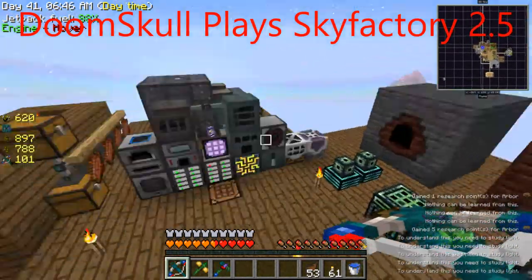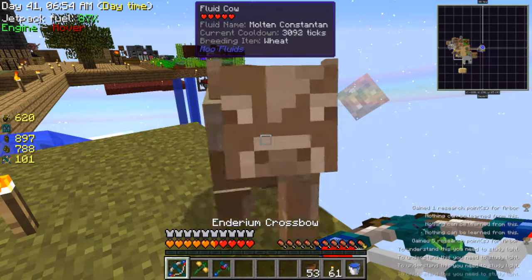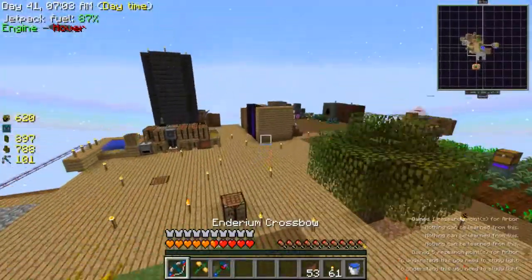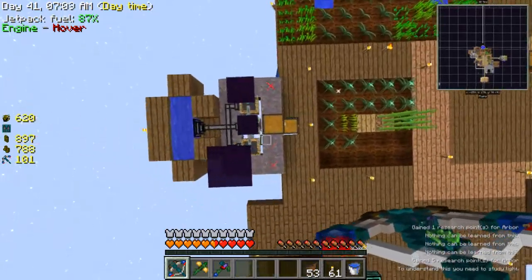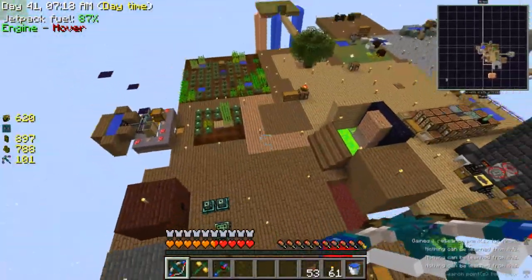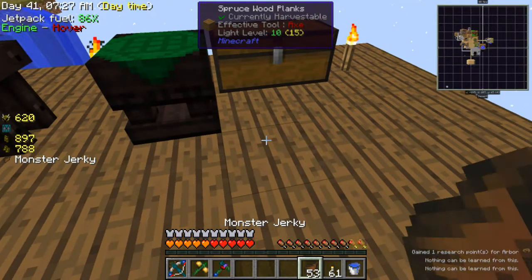Hey, what's up everybody, welcome back to another episode of Skyfactory 2.5. In this episode we're going to do some stuff — I don't like this water, it's weird, why does it float up like this? Anyway, in this episode hopefully we get some more stuff done on Thorncraft. It's quite interesting — I haven't done anything since last episode, I literally just slept.